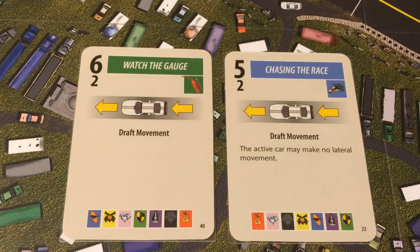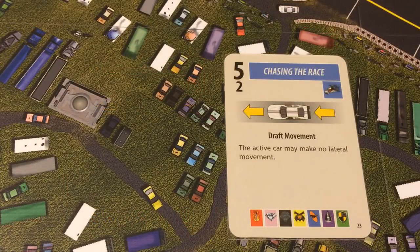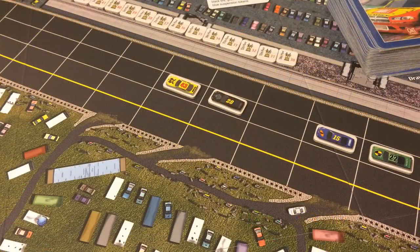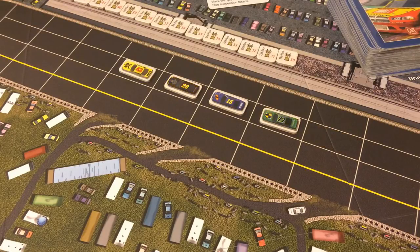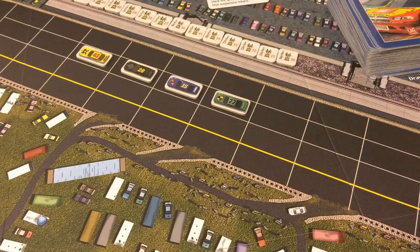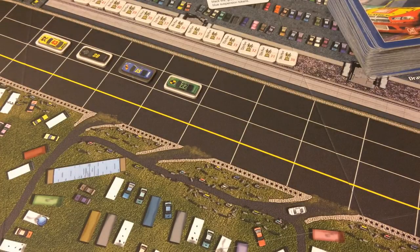Some draft movement cards prohibit any lateral movement. In this example using such a card, Blue 15 moves forward one space and Green 22 follows along. Blue 15 is also linked to Black 28 and Yellow 43, and now all four cars move together. They continue moving forward — they cannot change lanes — until Blue 15 spends its last movement point and is flipped to its other side. Note that the other cars that moved as part of the draft line are not flipped.